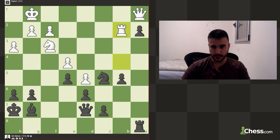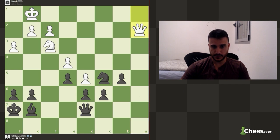I do want to push this pawn but we still cannot do it. Basically now this pawn is about to fall. Let's push another one. If we take with the rook I guess I'm going to take.